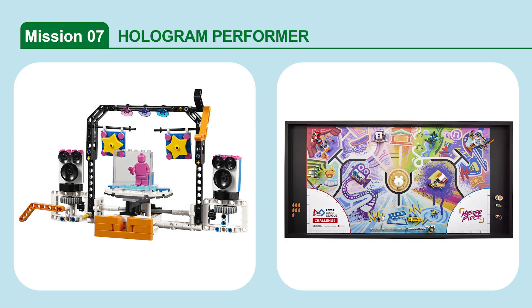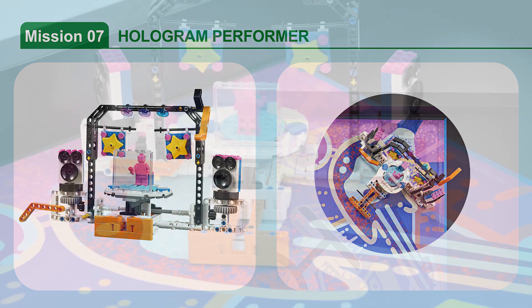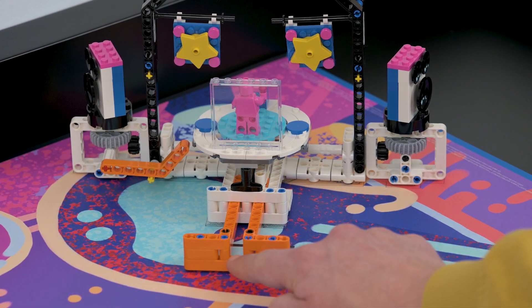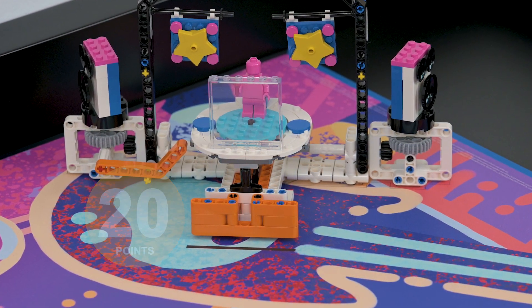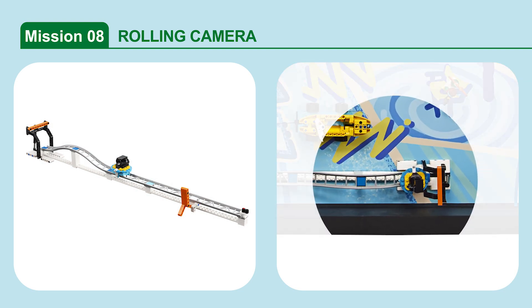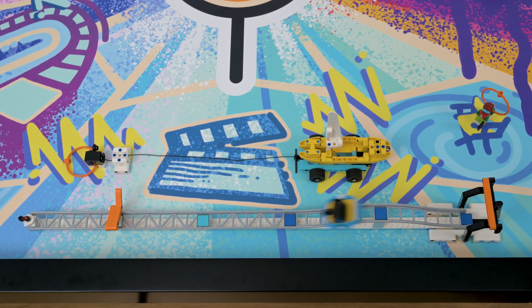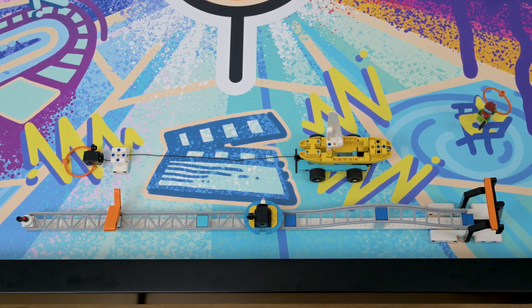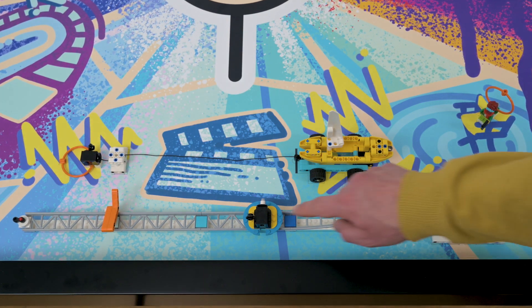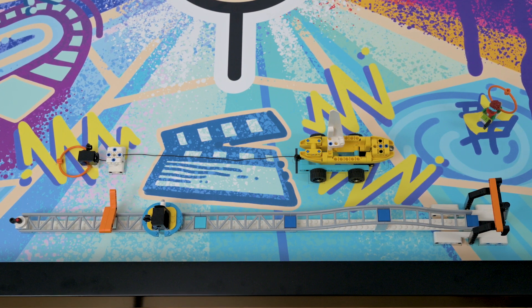Mission 7: Hologram Performer. Set the stage for the hologram performer to start the show. If the hologram performer's orange push activator is completely past the stage set line. Mission 8: Rolling Camera. Release the camera down the track to shoot the movie scene. If the rolling camera's white pointer is left of dark blue but right of medium and light blue. Or, if the rolling camera's white pointer is left of dark and medium blue but right of light blue.